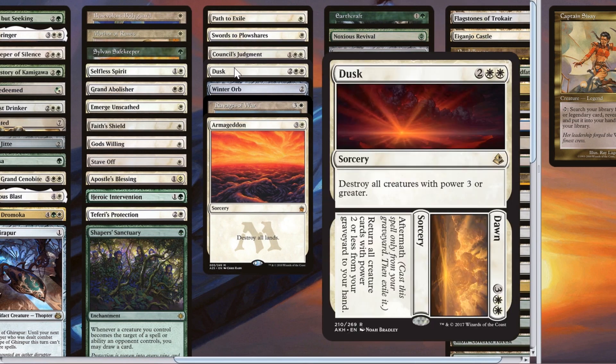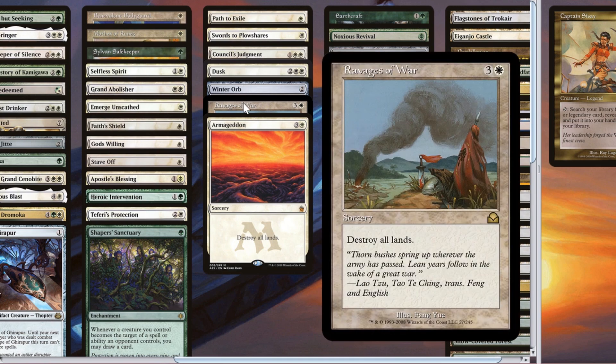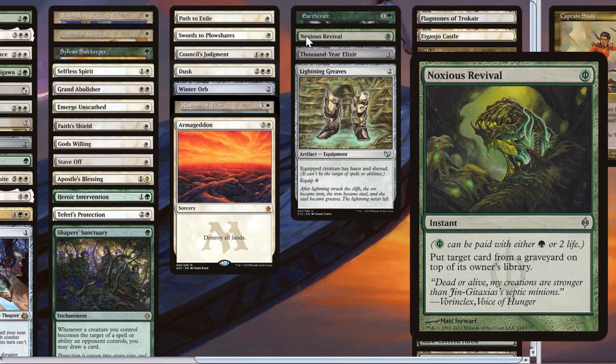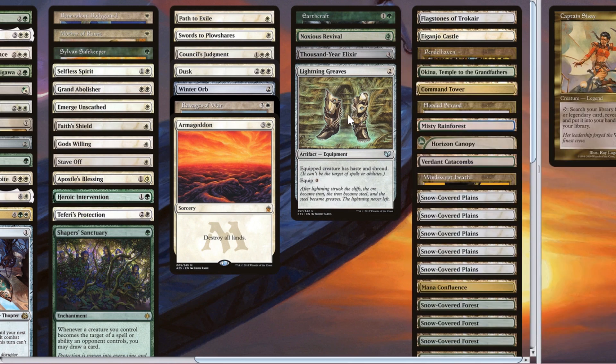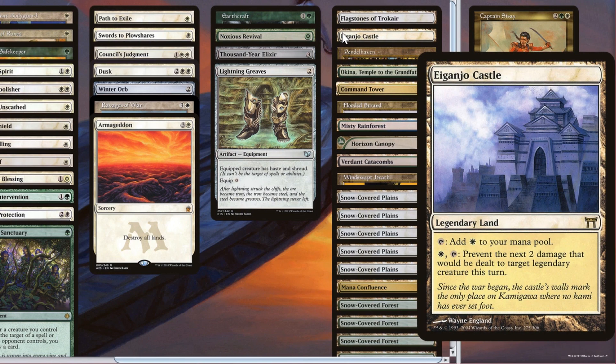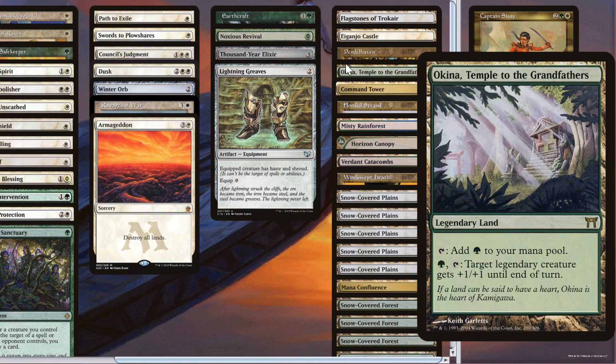Moving on, we have a light suite of interaction and removal. The constraints of the deck prevent including a lot of these, unfortunately, so the ones that remain are the best at what they do and pack a punch. Dust to Dawn is some nice tech that can be a one-sided wrath while also getting you back tons of dead creatures in the long game. I originally didn't include the Winter Orb and Armageddons in the deck, but they slot in perfectly as incidental ways to leverage the huge number of non-land mana sources you want to be running anyway. Finally, there are a few random utility and synergy cards — Noxious Revival, for example, doubles as a way to get back a legend from your graveyard and as a free follow-up spell to cast after Paradox Engine. The only other thing I want to mention about the lands is that there are four legendary lands that can tap for colored mana immediately, which can be really useful to tutor up with Sisay in a pinch. And before you fire up your keyboards to yell at me for omitting Gaia's Cradle, I'd like to kindly remind you that Cradle is banned in Duel Commander.